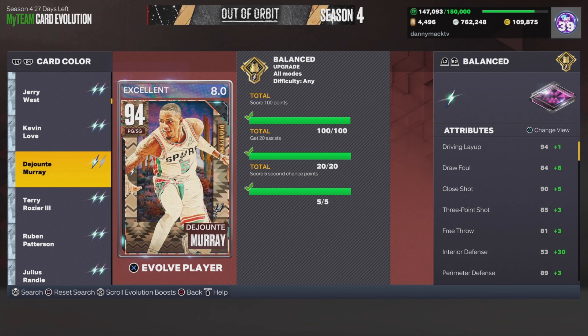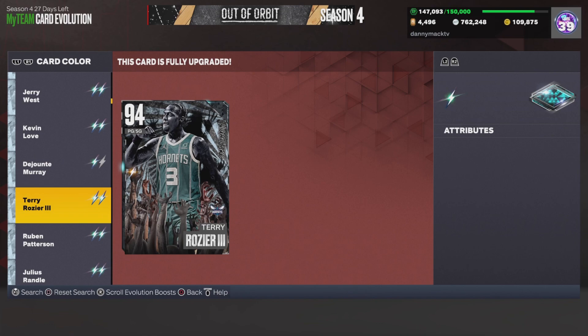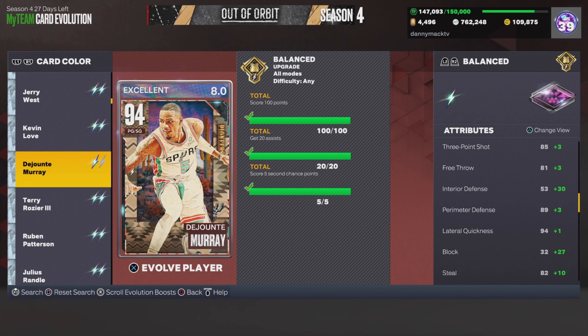What's good YouTube, your boy Danny Matt coming to you for another video. This time we're about to evolve our boy Dejounte Murray from a Diamond to a Pink Diamond. Let's take a look at what changes: his drive and layup goes up, draw foul up to 92, close 95, mid-range 88, free throw 84, interior defense goes from 53 to 83, block from 32 to 59, steal up to 92, speed to 97, same with speed with ball and acceleration.